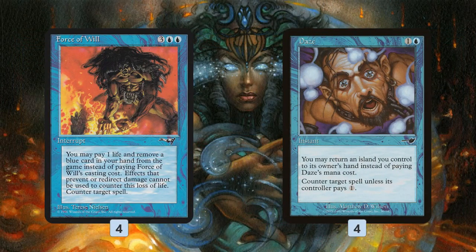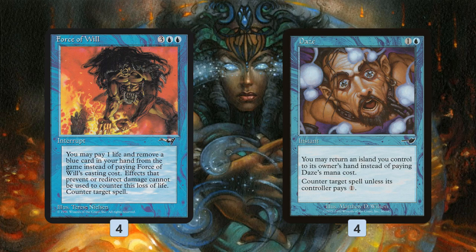As far as stopping our opponent, Force of Will and Daze — we have all free counterspells in this deck. These can protect our creatures and keep us alive against combo. Daze is another sweet way to trigger prowess; we could even use it on one of our own spells if we needed to just to get another prowess trigger. Very powerful with the creatures we have in this deck.